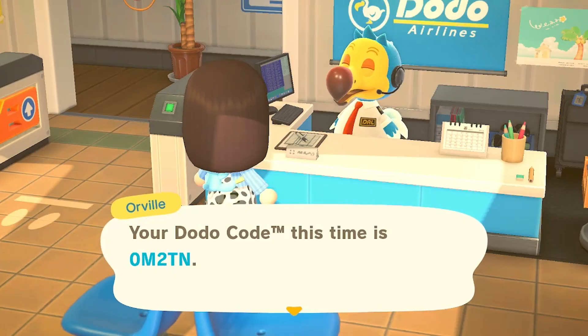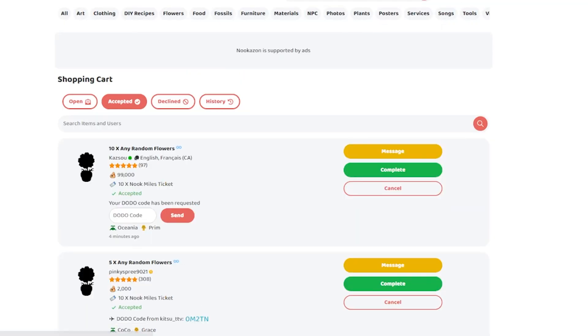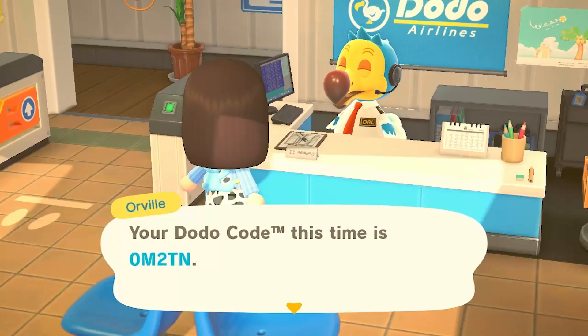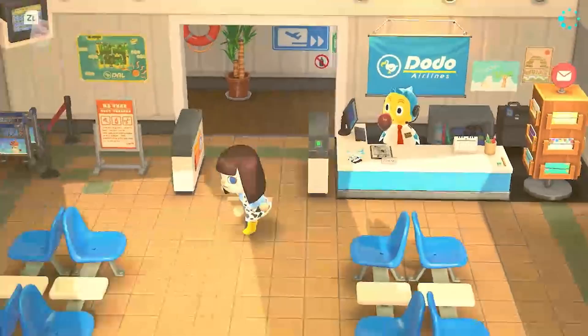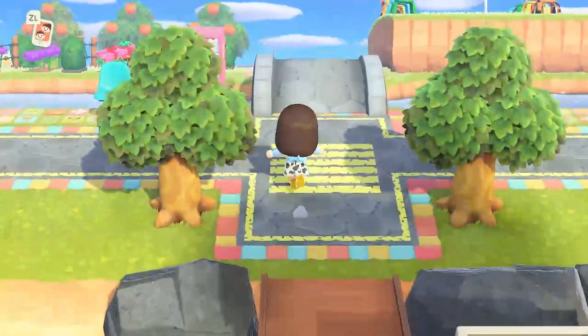We'll send off that dodo code and have a quick look at the next one. They want 10 Nook Miles tickets and 99,000 bells for 10 flowers, so I'm going to try and get it done at the same time maybe. We'll wait for the first person to come over but I'll try and have the money ready so I can send the dodo code straight away as well. Oh my god, everyone's working out in the plaza!